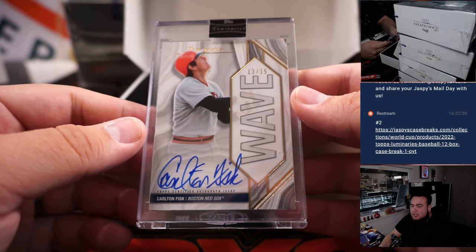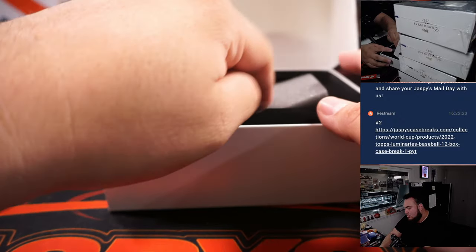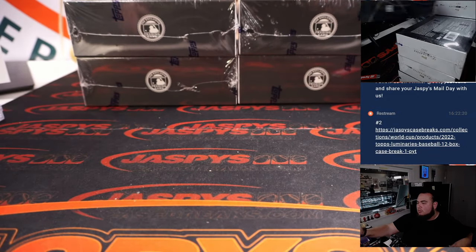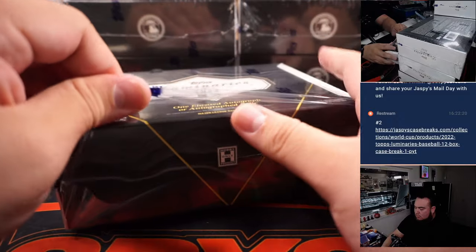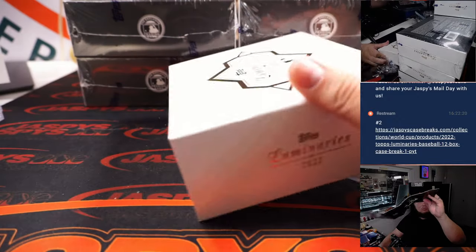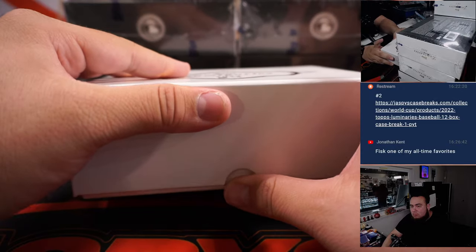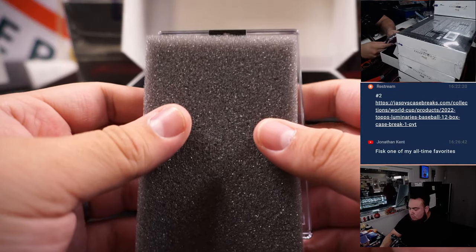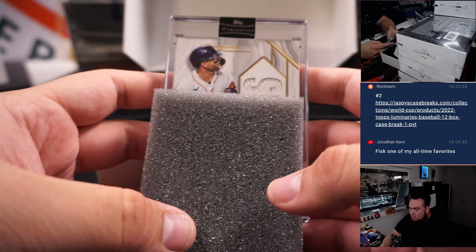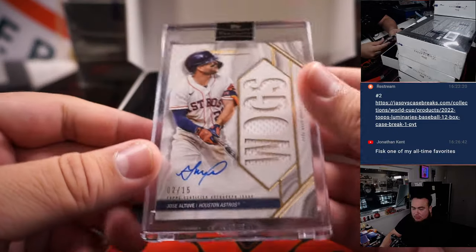We have a Carlton Fisk for the Boston Red Sox going to Jonathan — that's 13 out of 15. And we got World Series champ Jose Altuve, 2 out of 15 for the Astros, went to Nathan.